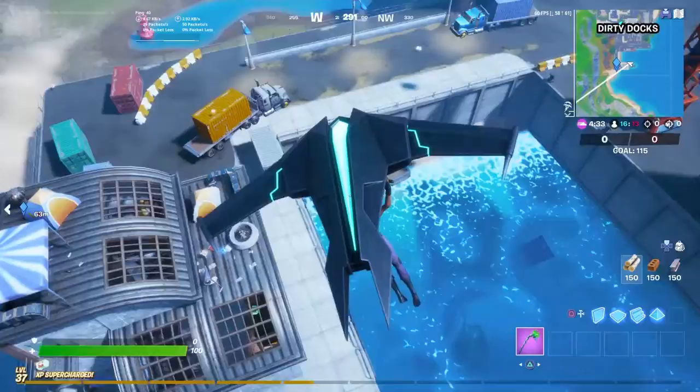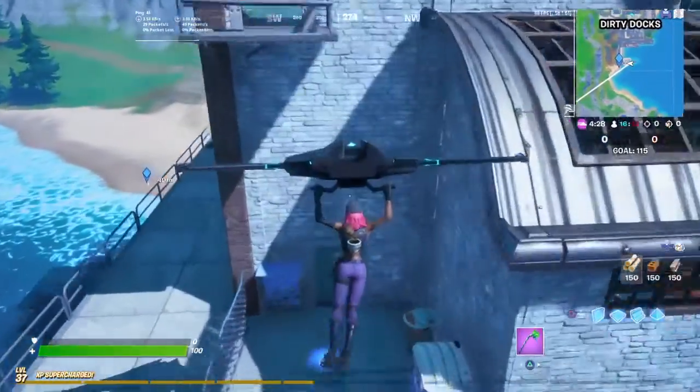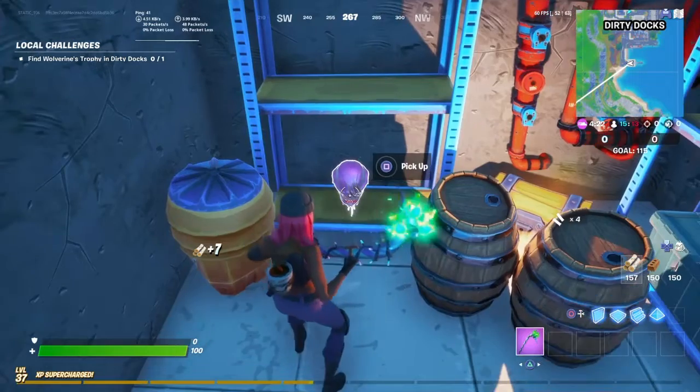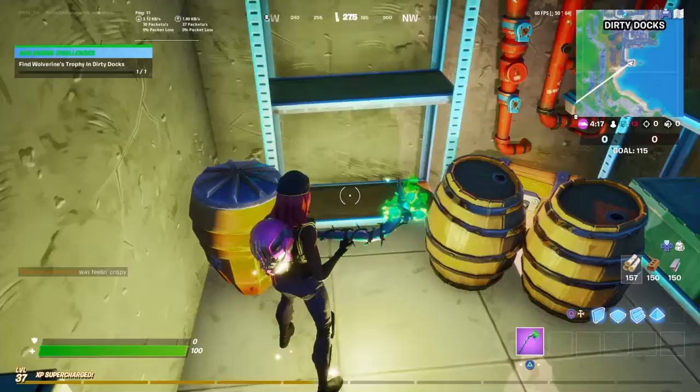So first off what you guys want to do is drop into Dirty Docks and come over to this building right here. You guys want to go through this first door and then go through the second door, break this wooden crate, and there you will see the Wolverine's Trophy laying down in this little shelving area. Now pick it up.